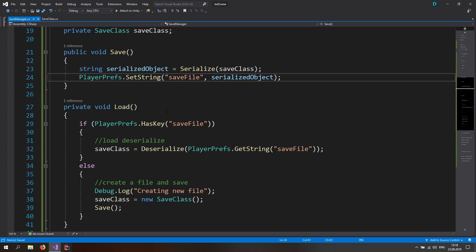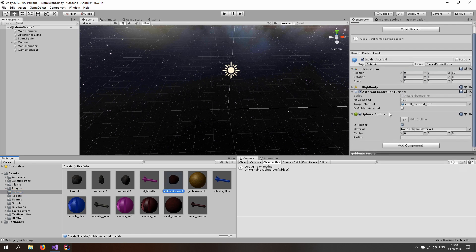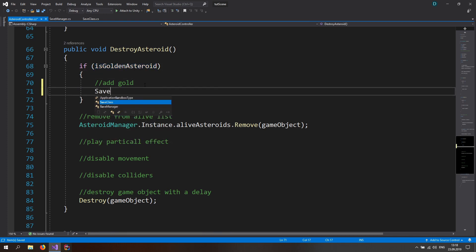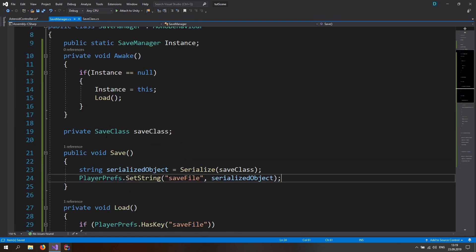Now let's connect the gold system. In the prefabs folder, click on the golden asteroid prefab and check the 'isGoldenAsteroid' checkbox. Double click the asteroid controller, scroll down to the destroy asteroid function, check if it is a golden asteroid, and call SaveManager.instance.AddGold.